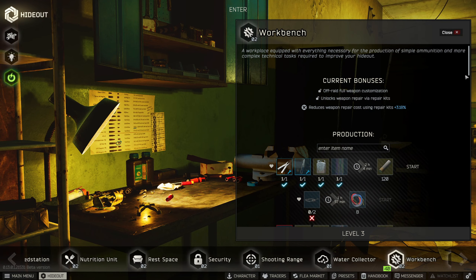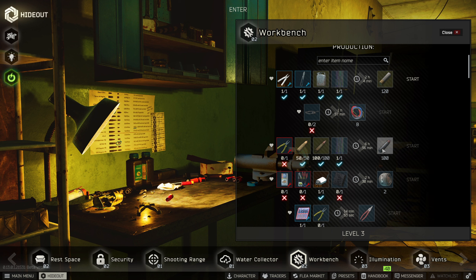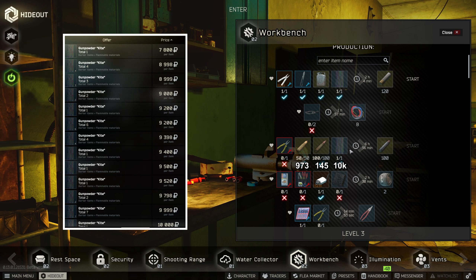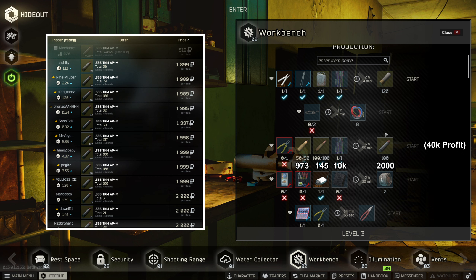Moving to the most profitable section — the workshop. If you're going offline, the best craft would be the APM ammo. The required items are available from Prapor at a fixed price, and the kite gunpowder is cheap at only 10k, so you can earn a profit of 40k if you sell the ammo on flea.